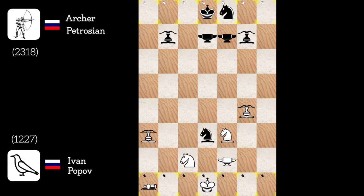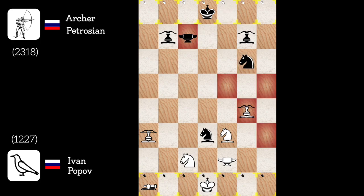Archer to a3. Blacksmith to c7, preventing some archer bishop check, but I can still blast his blacksmith. Knight to f6 — wow, what a blunder. I'll regain back my knight. King to d7. Archer blasts f6.